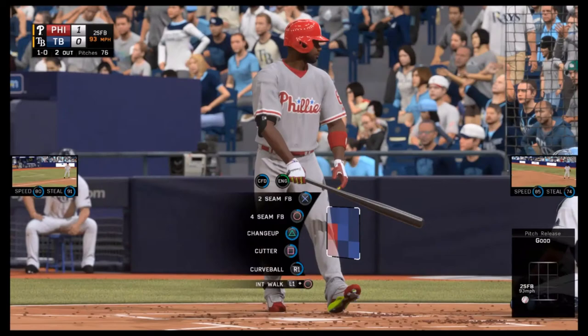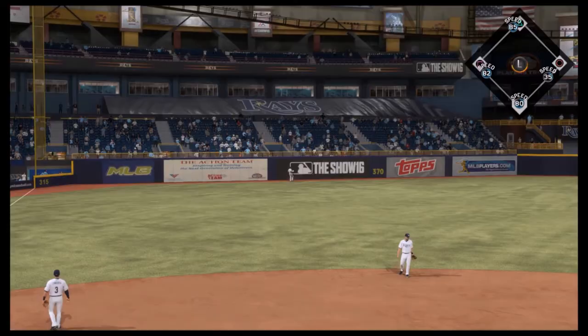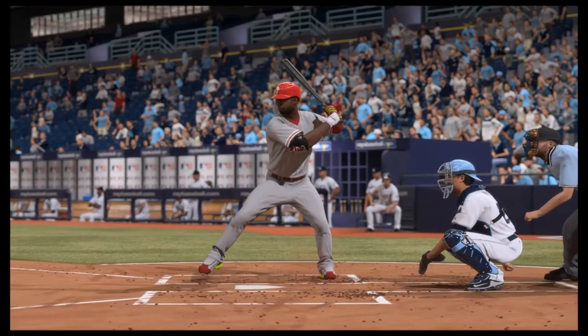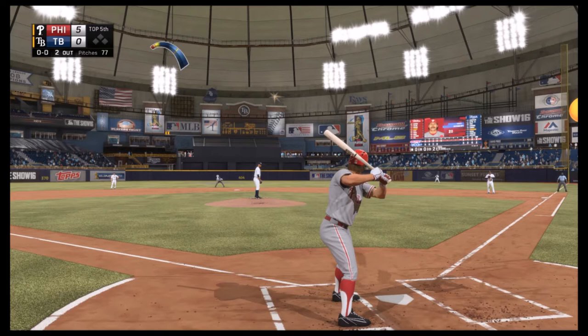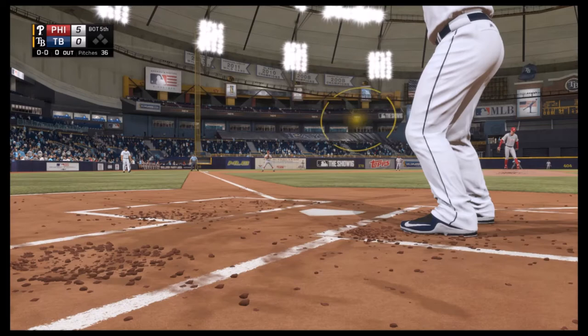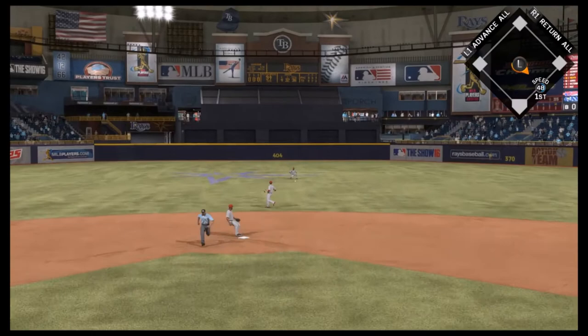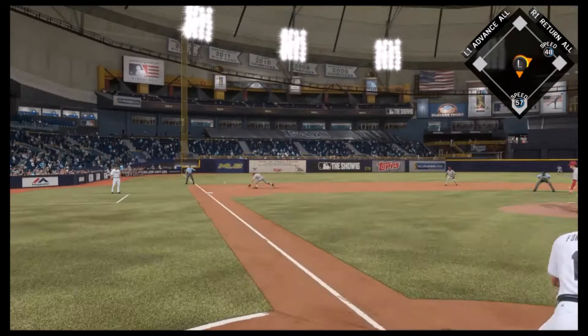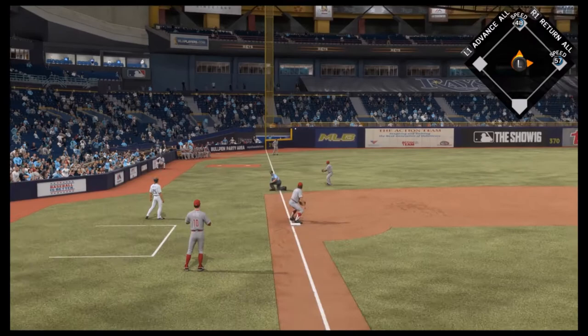Ryan Howard hits a grand slam! That wasn't that bad of a pitch — the changeup was actually below the zone and Ryan Howard's gonna hit a four-run shot. Once Price gets out of the inning I'm probably taking him out. At least with Forsythe's batting stance I can kind of see him, and he's gonna have a base hit up the middle. That's three hits right now.